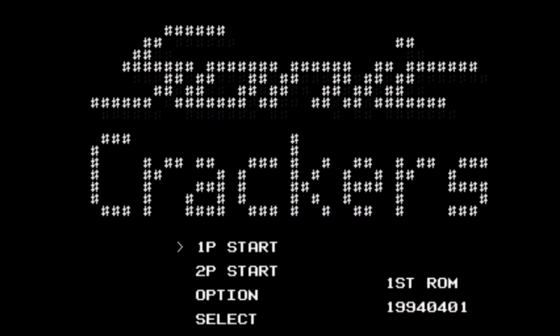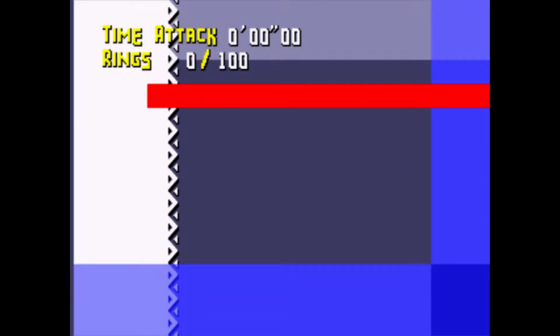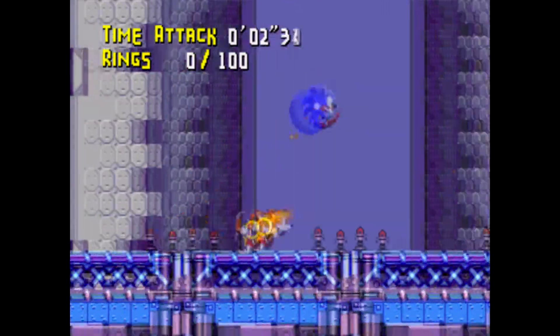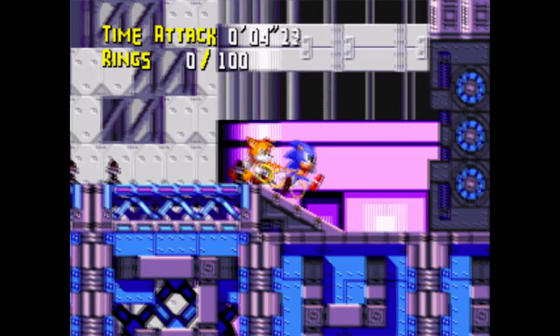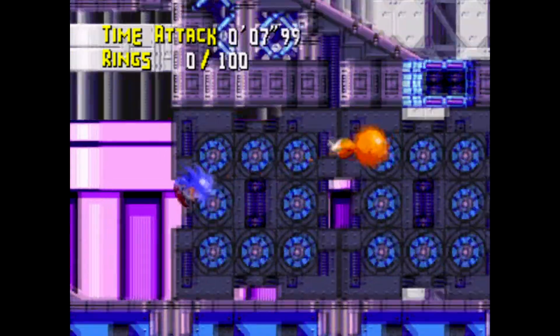Well folks, Metal Ninja here, and we're going to sit through some oddities from the Sonic the Hedgehog catalog. First off is Sonic Crackers. Now believe it or not, this is actually a fairly early prototype for what would become Knuckles Chaotix on the 32X. It actually showcases some of the ideas they had for what was then going to be the next Sonic game, which according to the ROM header was going to be called Sonic Stadium.